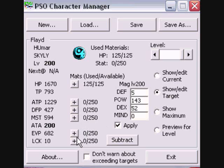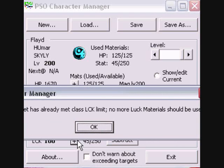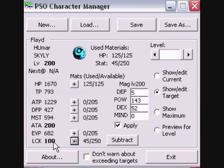Moving on to your character manager, another thing I want to cover is luck. This determines your critical rate. Max luck for every character no matter what is 100. Now a lot of people might assume that luck affects your magic drops or your rare drops — no it does not. It just affects your critical hits and it reduces the chance that you obtain critical hits from enemies.